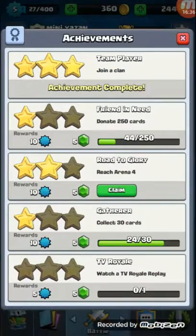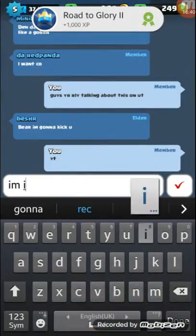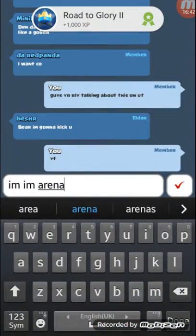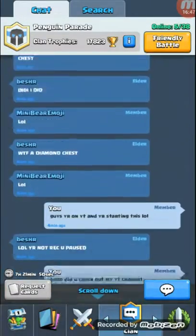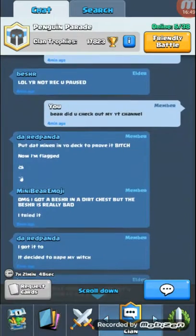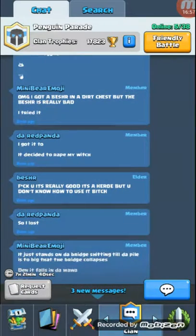Yes, baby! Let's celebrate — I'm in Arena 4! Let's check what the clan is doing. I'm going to open the chest. The Witch is really bad — I tried it, I got it, and I decided to bench my Witch. Actually, you know what, it's really good — it's kind of a hero card, but you don't know how to use it.